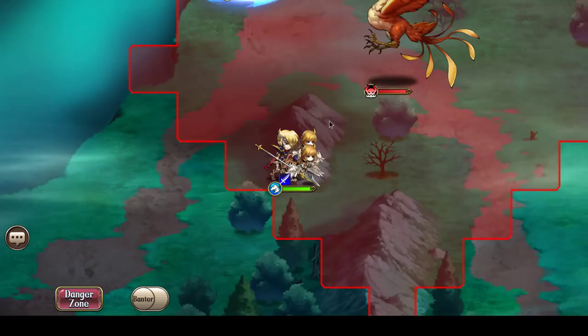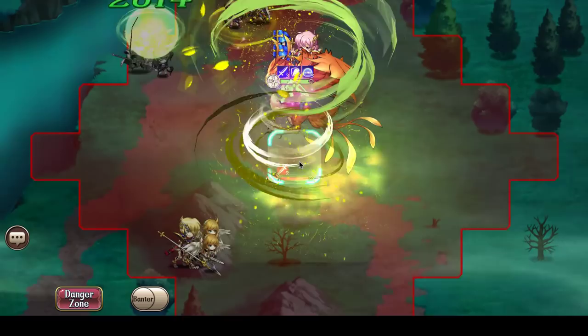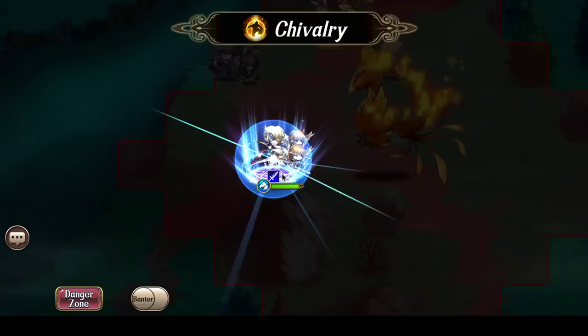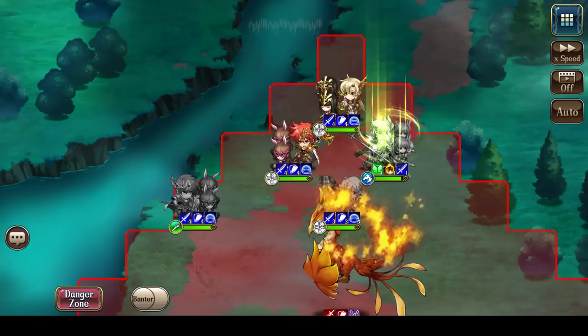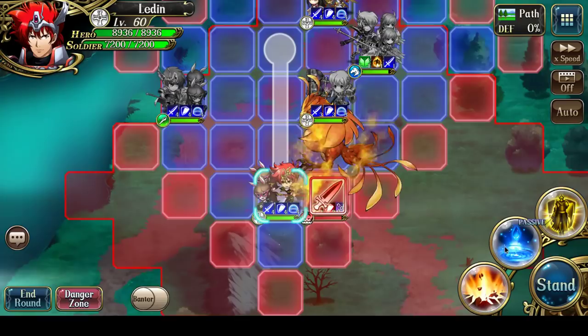Now I'm going to use Almeida to Tornado the Phoenix. Using Tornado will reduce the Phoenix's attack by 20%. Now I'm going to move Lyanna up to Chivalry Smash. Then let's send Ledin in, and he's going to use Burning Sun to attack the Phoenix.